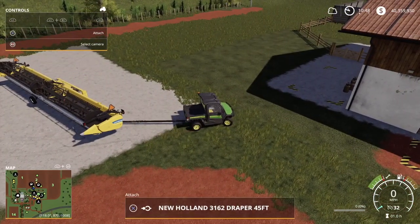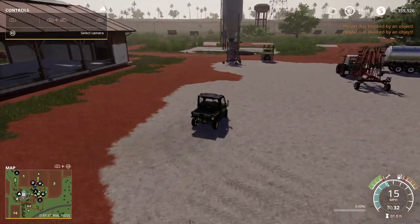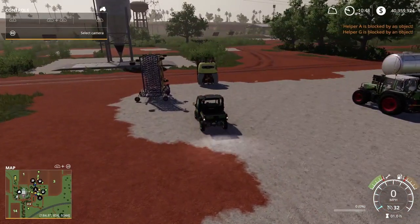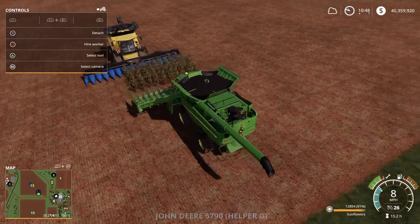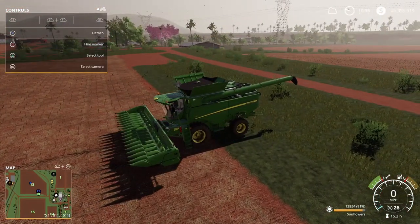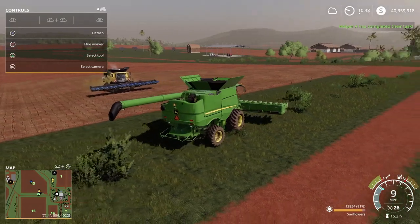We're just gonna drop this header off right here - 3162 Draper, big boy. Slamming the gator right here. See how fast they knocked this field off - once that team runs we let the New Holland clip him off. Field complete - field 13 is complete.